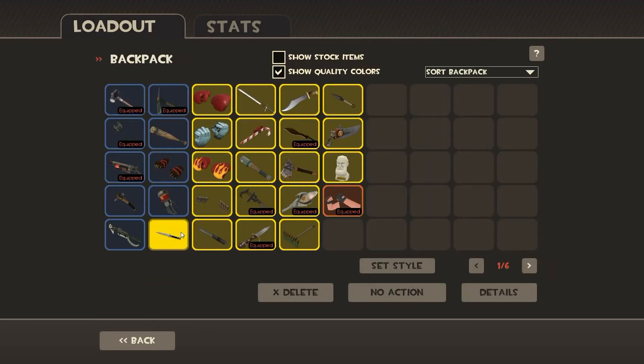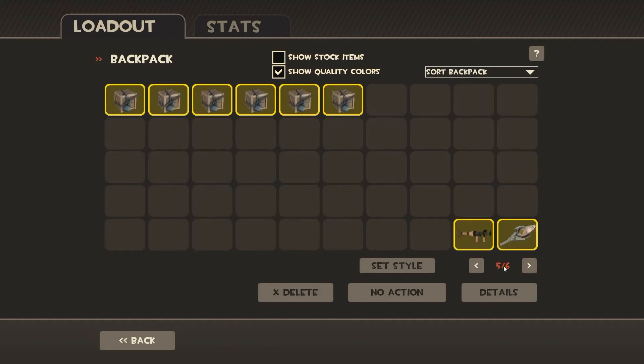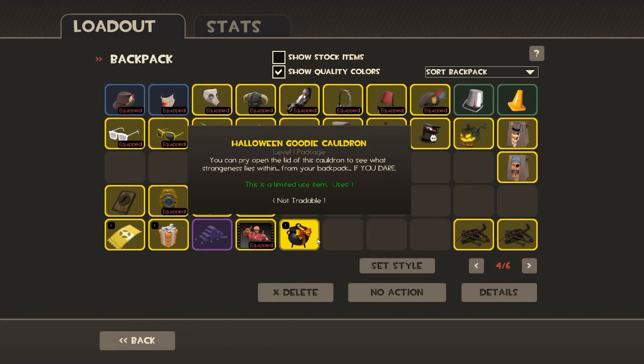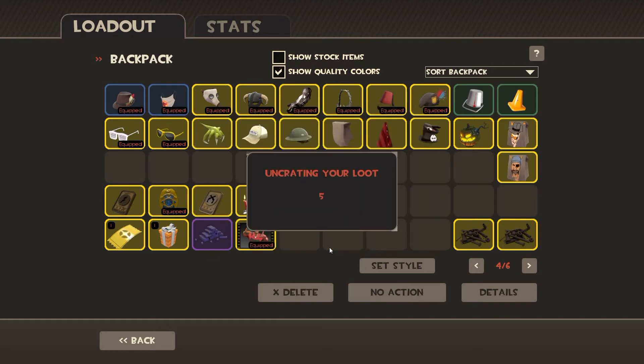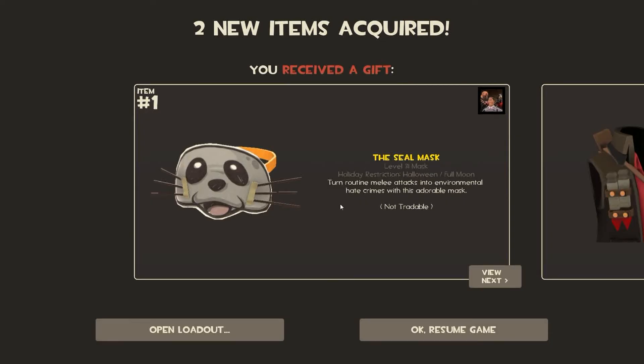So far what we've got is we have a cauldron — a Halloween goodies cauldron. I haven't opened it, let's see what's inside. I've seen some people open it in servers, but here we go. I know you get this, that's free, but then you get this.